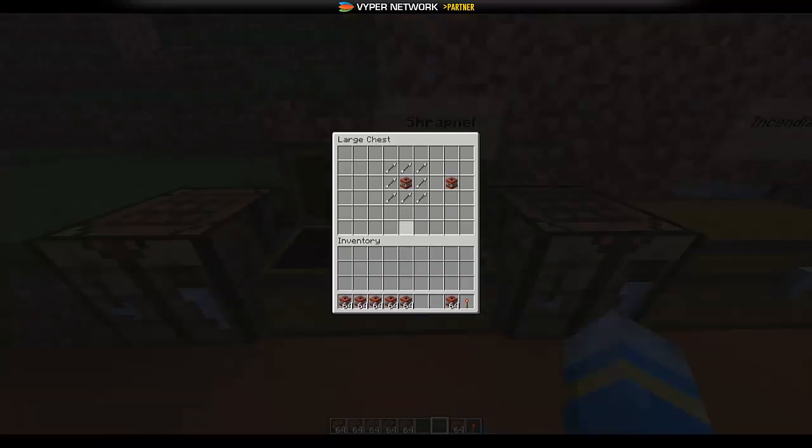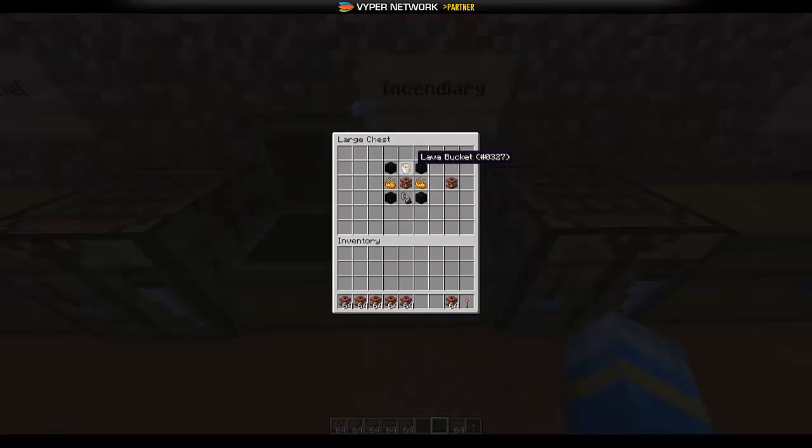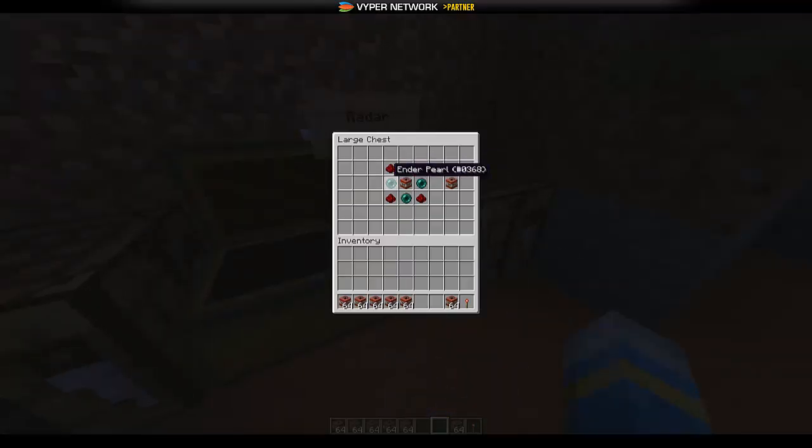First we've got the shrapnel TNT — this is the crafting recipe and it gives you this with the custom lore, and it basically shoots loads of arrows out and kills people. Here we have the incendiary one, which is quite complicated to make but very powerful — sets everything on fire. Next we have the toxic one, quite an interesting recipe, not too difficult to get, and then you get a toxic explosive TNT. Now the compression one — this one gives you a diamond, so that's quite interesting. And finally the radar one searches for players and animals in a 15 block radius.